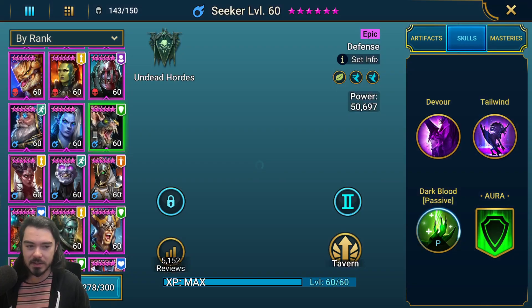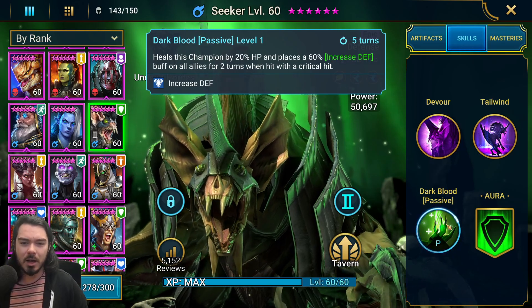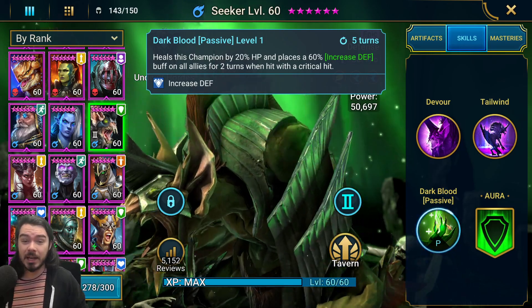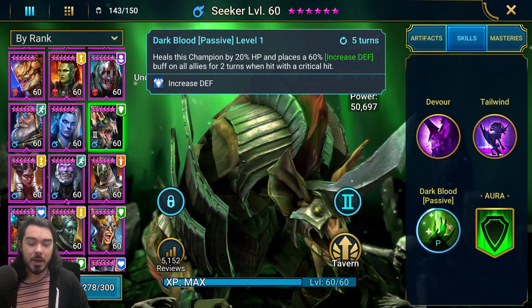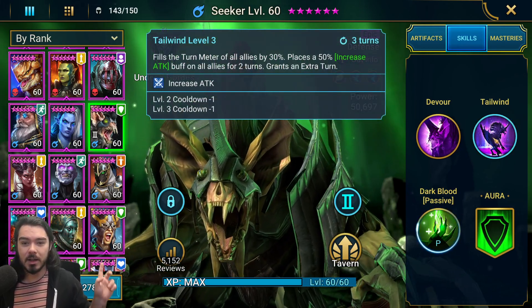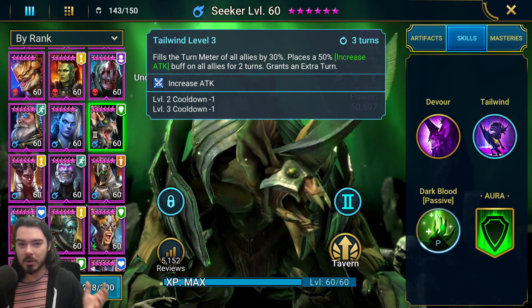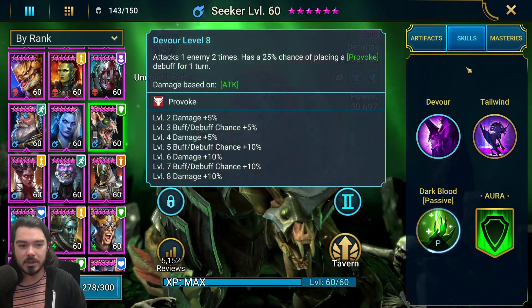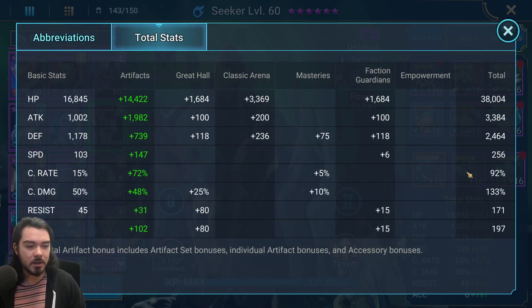Second up I have Seeker. Whenever Seeker gets crit, it heals him by 20% and puts increased defense on all of your team for two turns - I thought that'd be a nice thing to help keep us alive. He does the Turn Meter thing: three-turn cooldown, 30% Turn Meter fill, 50% increased attack buff on all allies, and it gives an extra turn. His A1 does damage. I have him built for Bat Eater, so he's got pretty good gear overall - high crit rates, very very fast, and solid overall stats.